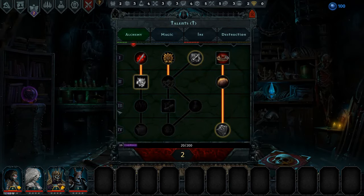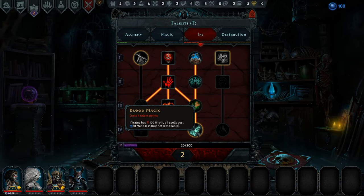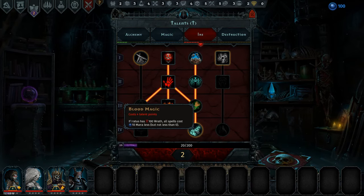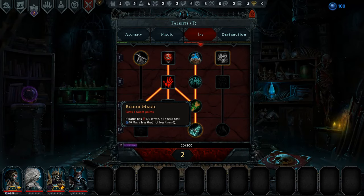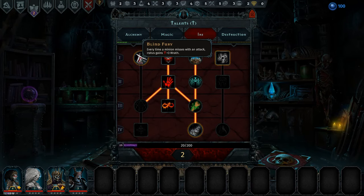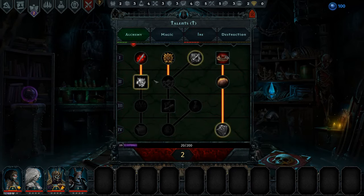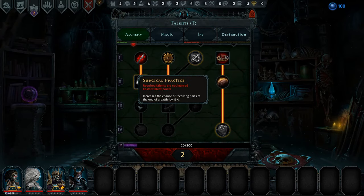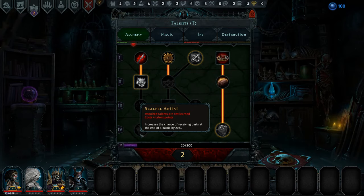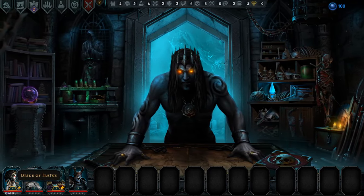So we have two talents now — what do we want to use them on? We have all of this — this costs four. I think we'll save up to move down here and get a surgical practice and then maybe scalpel artist. We've got a couple of levels up — our bride is level four, so what do we give her?